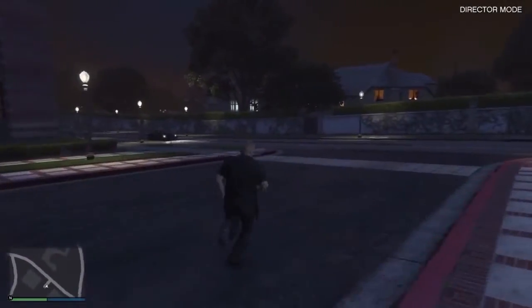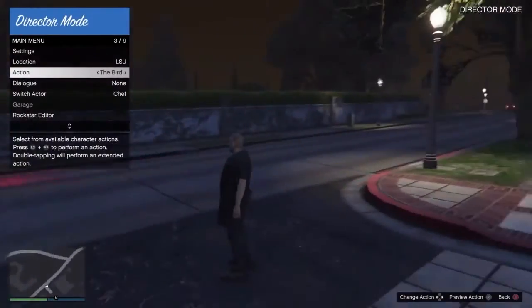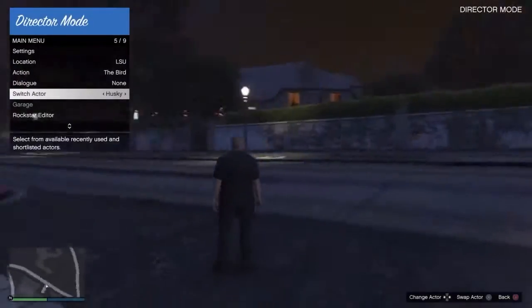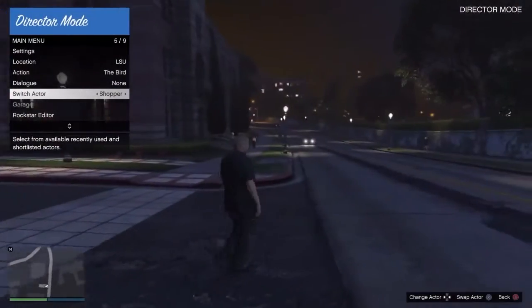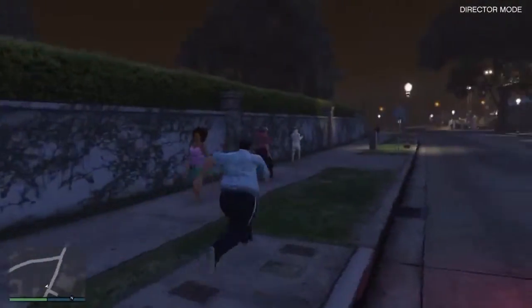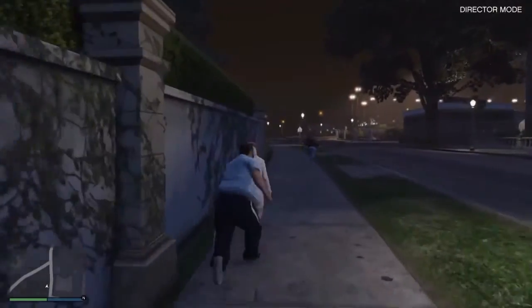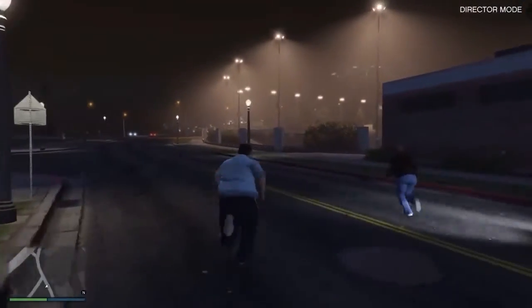These three things — spawning props, adding store workers, and having actors — can make Rockstar Editor's Director's Mode ten times better and give us a real chance to bring our ideas to life. Overall, it's still an awesome add-on and I suggest you try it if you have a PS4, Xbox One, or PC with GTA. To access the Rockstar Editor, just press the start menu in story mode, scroll right, and you'll see the Rockstar Editor tab. Rockstar, please add these three things!